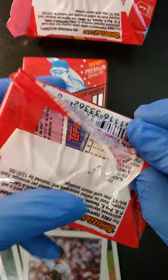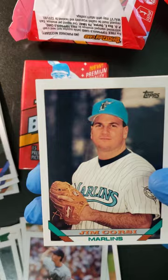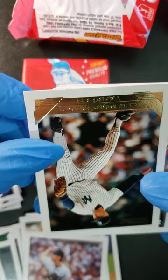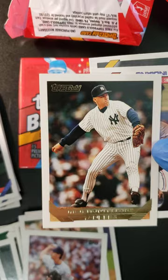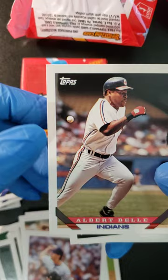Two more packs to go — let's crack them open. We got Mike Sharperson, Jim Corsi again, Gary Scott, Dan Wilson, Jose Agundo upside down. We got a Rich Monteleone as our gold card. It's funny, I was just about to say how well these cards are separated and collated so that each pack is completely different. We got an Albert Belle, Randy Johnson of the Mariners.